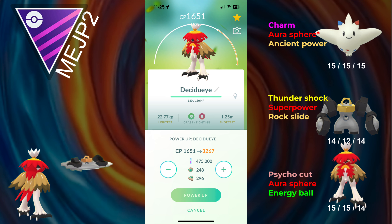This thing has some respectable bulk to it. It's not extremely glassy like Greninja or Houndoom, so it isn't terrible. It also has some pretty good moves — it has Psycho Cut, which means it gets to the moves pretty fast. Aura Sphere is just a pretty good move, and Energy Ball is nice against Kyogre and Groudon. So it does have pretty good coverage. Let's get into the battles.